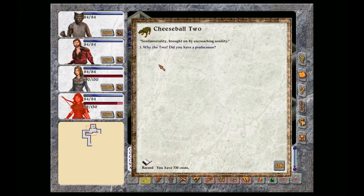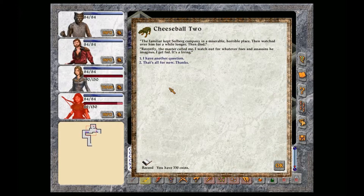Why did Solberg give you that name? Sentimentality brought on by encroaching senility. Why the two? Did you have a predecessor? Yes. My poor prior familiar was a feline of the smaller, more delicate, more useless variety. What happened to Cheeseball? The familiar kept Solberg company in a miserable, horrible place, then watched over him for a while longer, then died. Recently the master called me. I watch out for whatever foes and assassins he imagines. I get fed. It's a living.